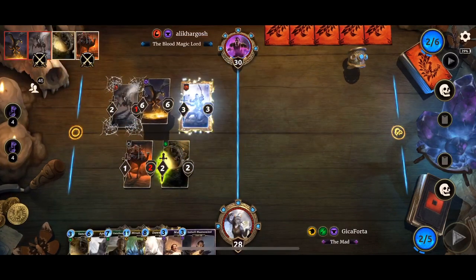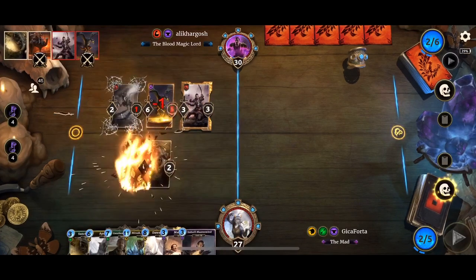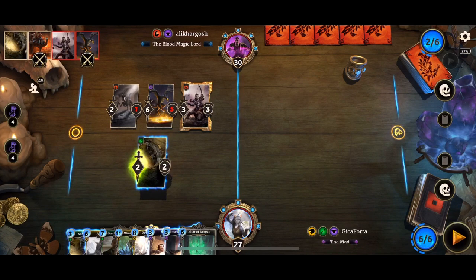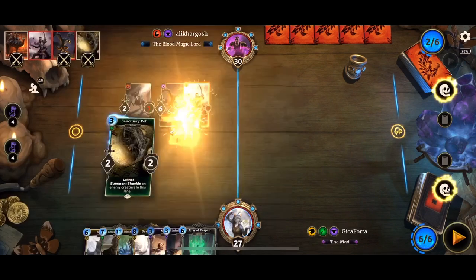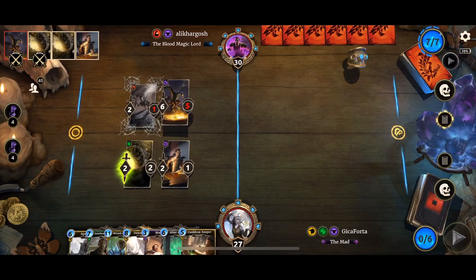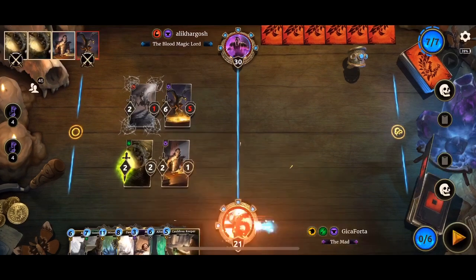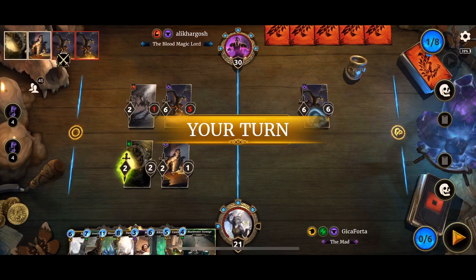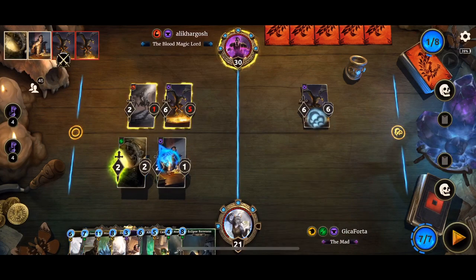A Dushnik has been played — that's excellent. That means we can be a lot less fearful of our supports getting removed. I'm not going to drop Altar right away; I've got six Magicka and want to make the best of it. I'll trade into the Dushnik, then drop the other Sanctuary Pet and continue to block the Dwemer. Indoril Mastermind gives us Cauldron Keeper — excellent.